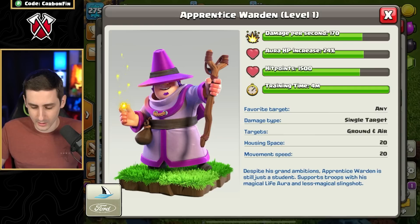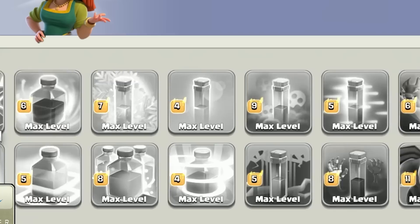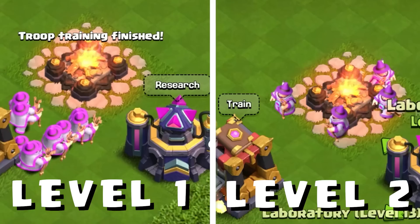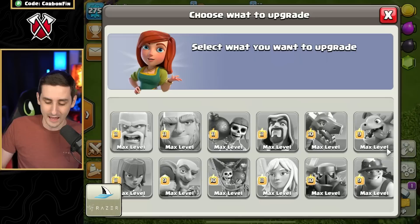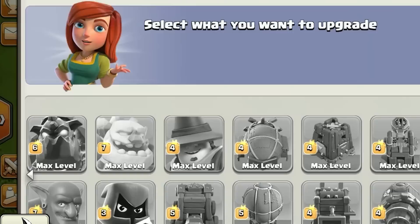Let's cook up a few of these. Level one is right there. Upgrading to level two, it gets a little bit darker purple. Level three, even darker. And level four gives a 30% aura HP buff — that's the max level Apprentice Warden.